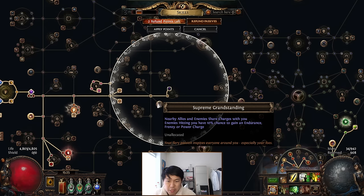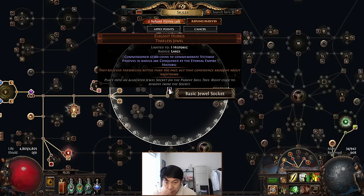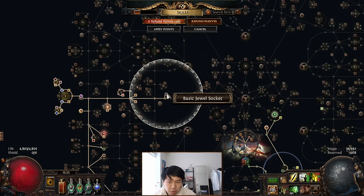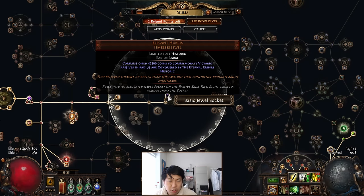I haven't gone for Glorious Vanity because getting 80% chaos res creates a lot of pressure on my gear. I myself use Elegant Hubris - I feel the tankiness of the build is already fine for all content in the game. You have permanent Fortify, about 60K armor, so your build is going to be fine in terms of defenses for pretty much all the content you're going to face.